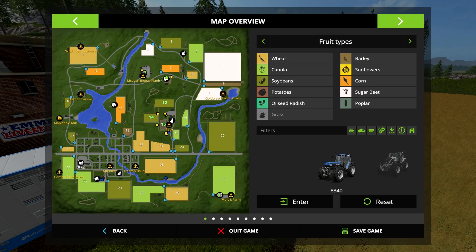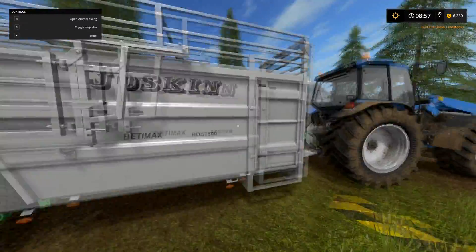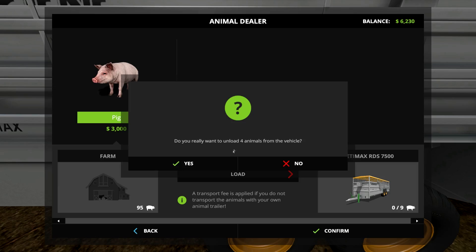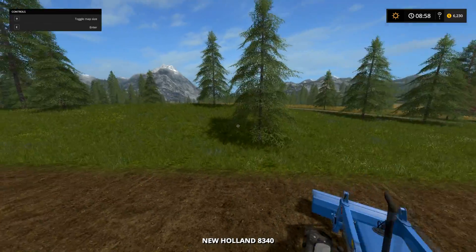Then you drive the trailer up to wherever you want to unload it. Since I bought pigs I'll go to the pig lot. Back up into that same zone, hit R, and here's my farm. I currently have 91 pigs. Instead of a convenience fee option, I have my trailer loaded with four pigs. I can unload them — it doesn't even show a dialogue, it just unloads them. Now I have 93, then 94 pigs on my farm. I confirm, and the trailer is now empty.